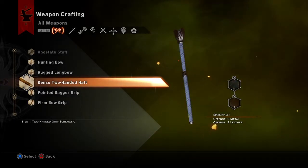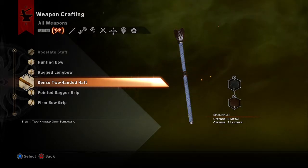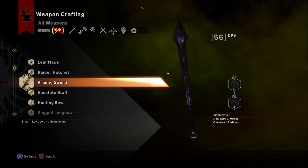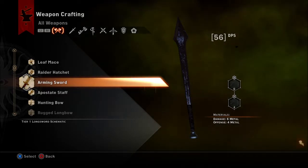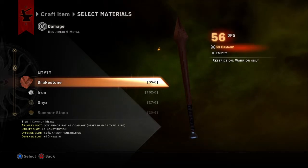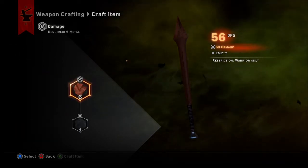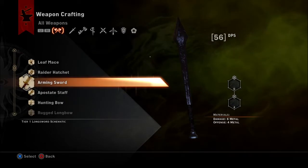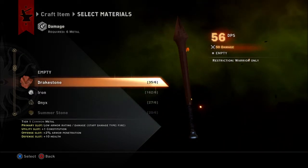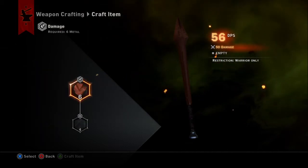Dense two-handed haft — what is this for? Is that for a sword? How about arming sword? What is this? It has 56 DPS. What kind of metals do we have? Drickstone — plus 50 damage? What does Drickstone do?